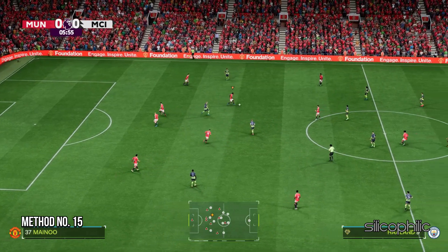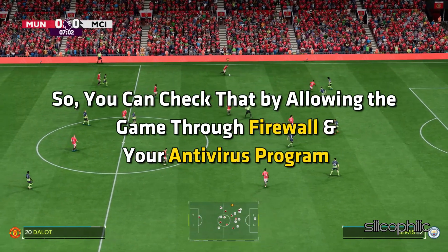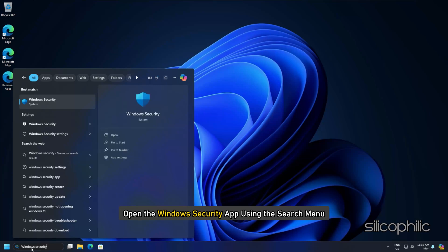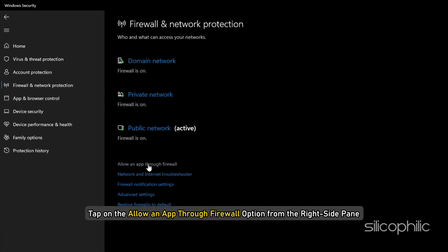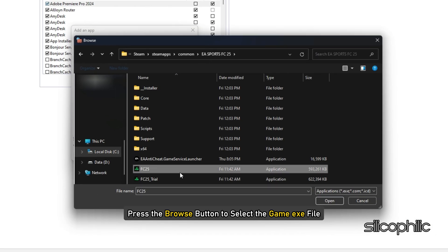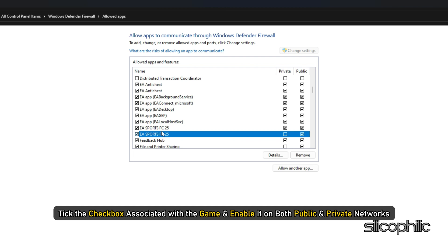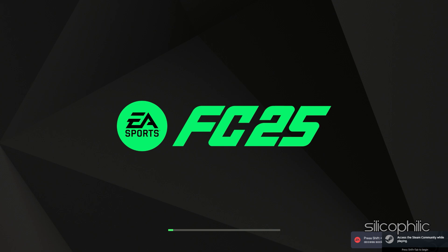Method 15: Allow the game through the Firewall. A potential cause of this issue could be firewall interference. Open the Windows Security app using the search menu. Click on Firewall and Network Protection. Tap on 'Allow an app through firewall,' then press Change Settings. Click 'Allow another app,' press Browse to select the game .exe file, click Open, and then Add. You will see the game under the list of allowed apps — enable it on both public and private networks, then press OK to save changes. Relaunch the game and check if it loads properly.